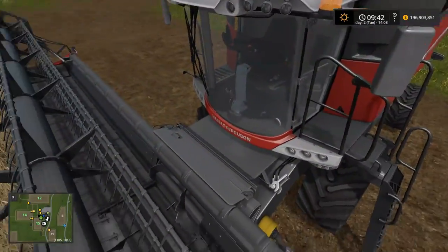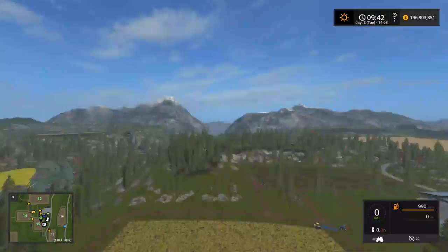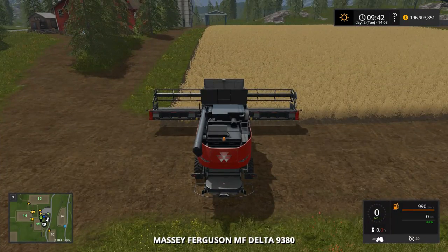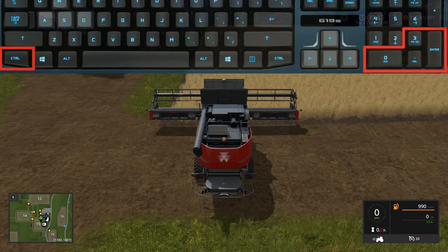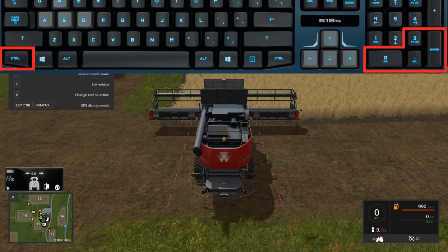Let's get started. We're going to start off with a combine, which is going to be a relatively simple GPS setup. Once we're in the combine, it's going to be Left Control and then Zero on the numpad. If you don't have a numpad, you'll have to go into the controls and change the key bindings. Left Control and numpad zero will turn the GPS on.